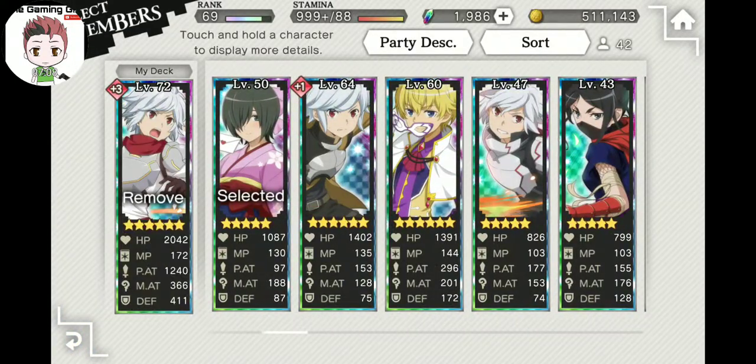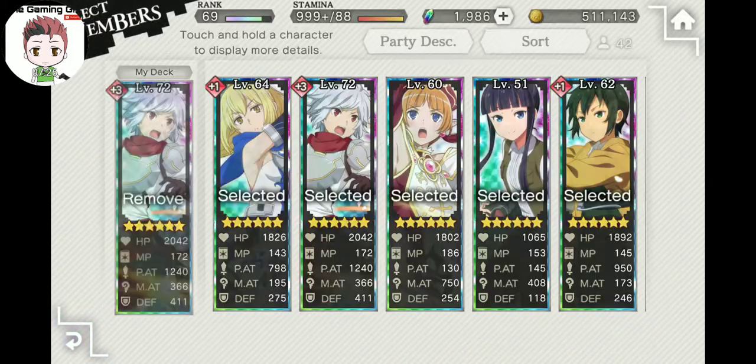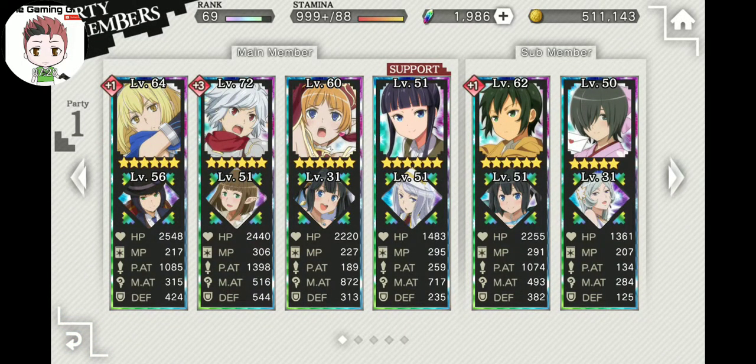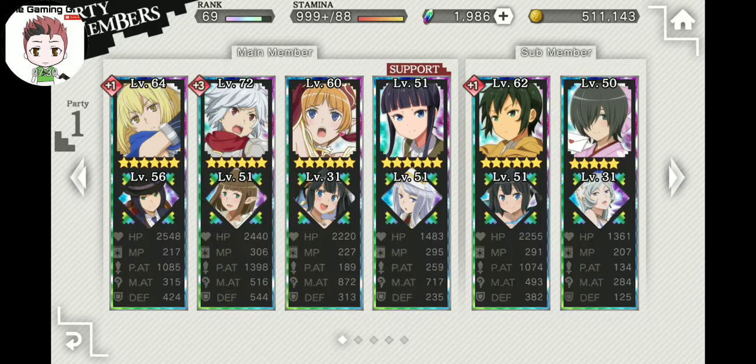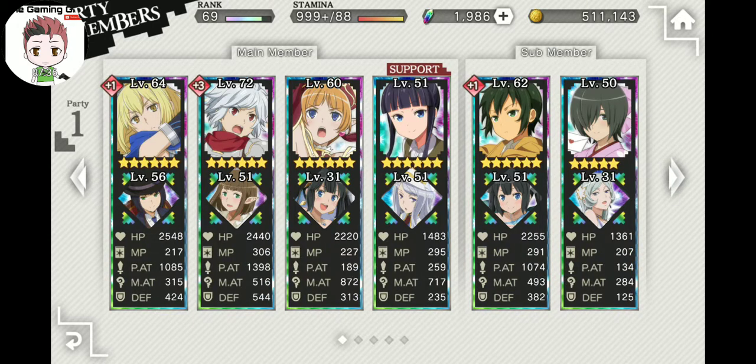One of the rookie missions will have you get your first-star Bell Cranell all the way up to level six and limit break him. Even though he starts out as a one-star, this Bell gets you through most of the story if you just follow the rookie missions. Most of the characters in this game do still serve a purpose regardless of their level or stats — you can utilize them, get them to a high enough star to make use of them.